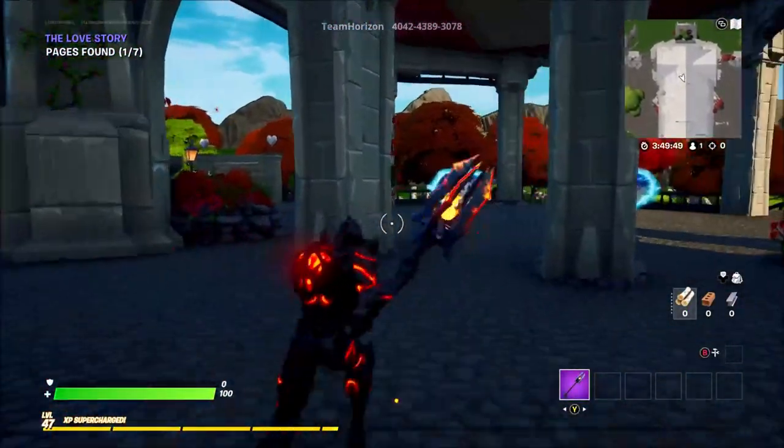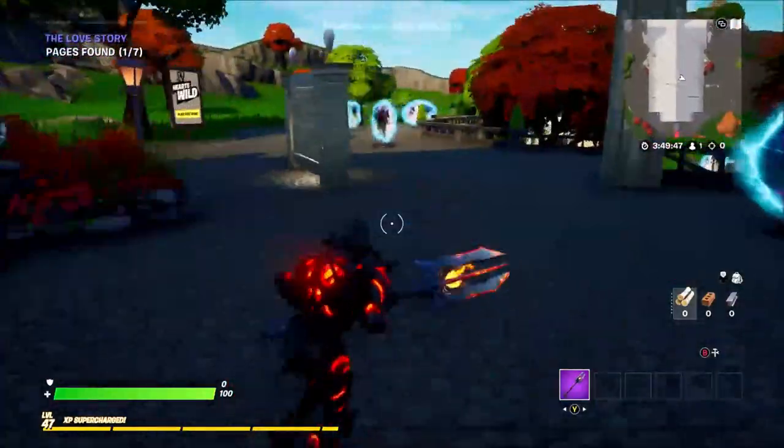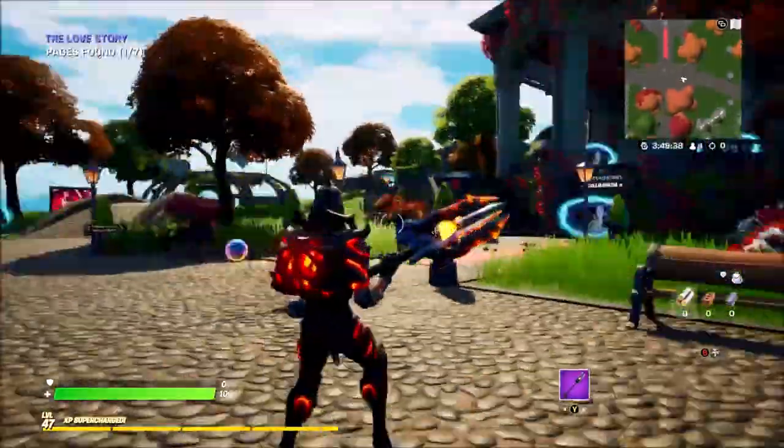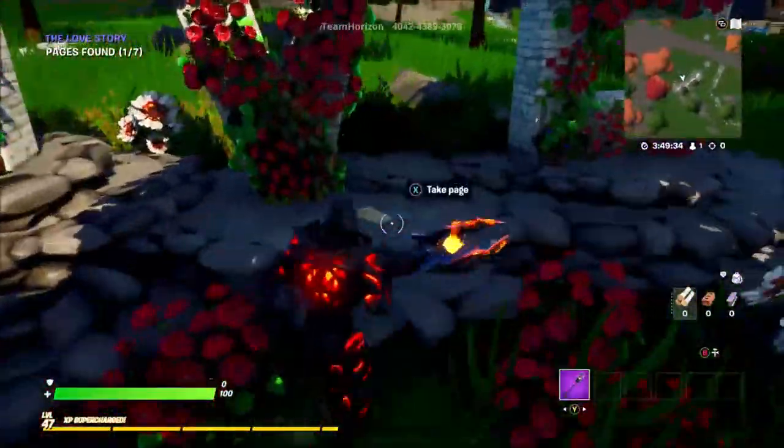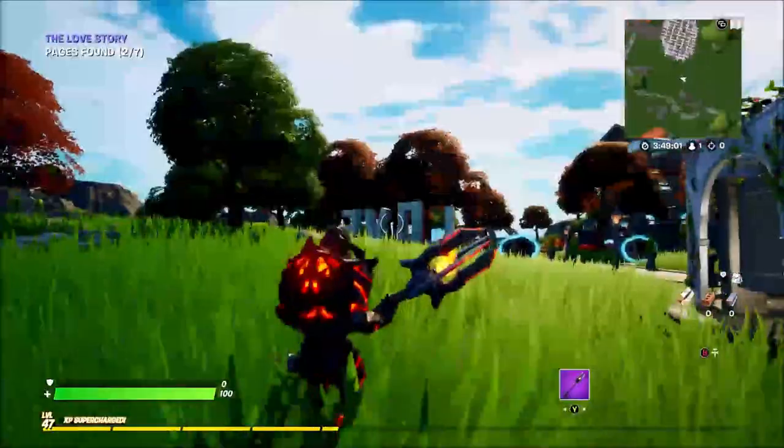Just behind the guy who's asking you to find the letters, here is the first one — you just want to go straight forward when you talk to him or when you see him from the center of the map. You want to head over here to the love sign and there's going to be one just on here — that is the second one.